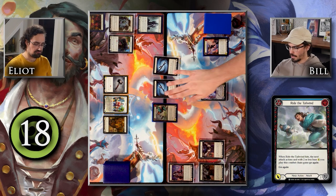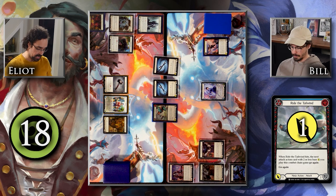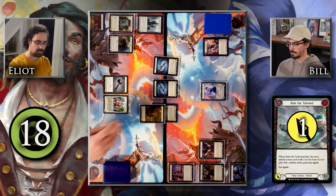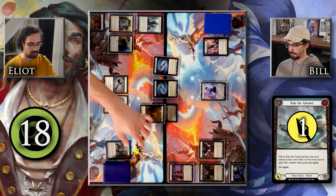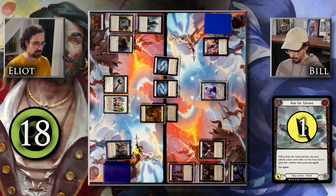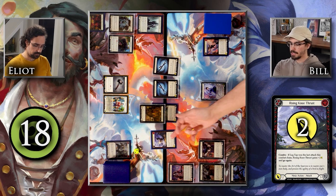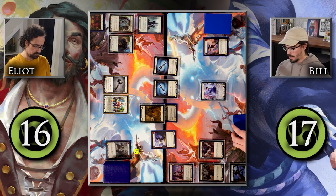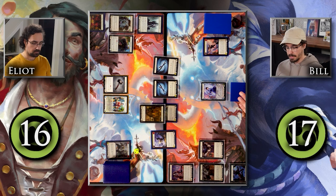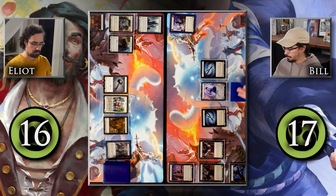I'm going to attack with Ride the Tailwind — it's a blue one, comes in for one, and if it hits, the next attack action card with two or less base power I play this combat chain gets go again, and it itself has go again. I'll declare a block with Rampart, pitching Buckling Blow, so I'll have two resources floating. It's been blocked for one. I'll also attack with Rising Knee Thrust for two — it had go again from a previous attack, so attacking for two. I'll take two. My Mask didn't trigger because you blocked Ride the Tailwind, so I'll arsenal a card and draw.